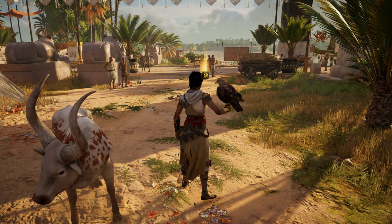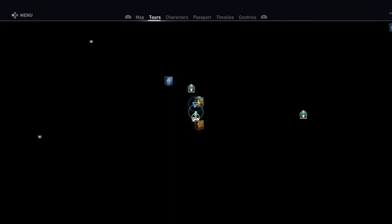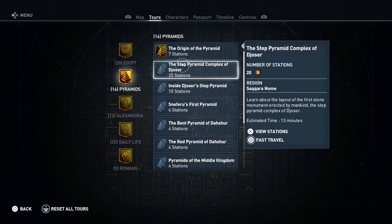Hey everyone and welcome back to Assassin's Creed Origins Discovery Tour. On this video we're doing the tour of the Step Pyramid Complex of Djoser, which is in the Pyramids category.